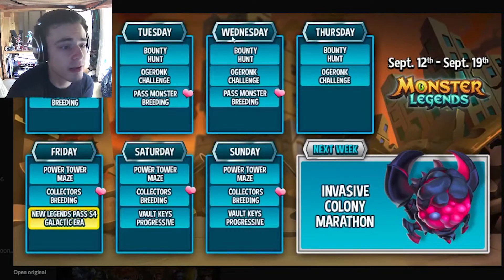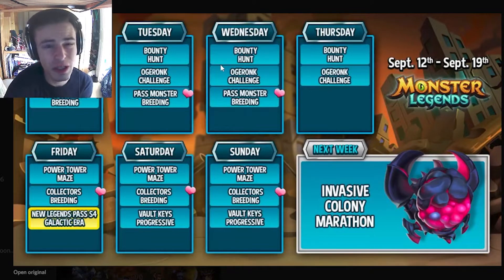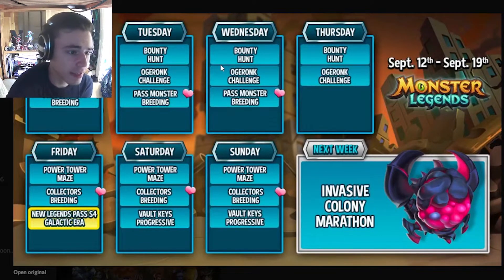Now getting into this week's events — Monday, Tuesday, and Wednesday are all exactly the same. They all have the bounty hunt, the Ogre Ronk challenge, and the past monster breeding. Do the bounty hunt and keep doing it until it's over on Friday — you can get a brand new free mythic out of it. The Ogre Ronk challenge can be good if you need him for a book, though he's not amazing and will cost gems.